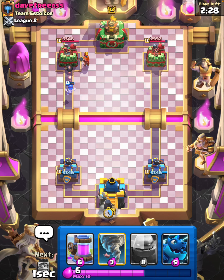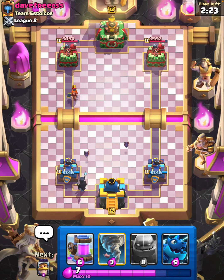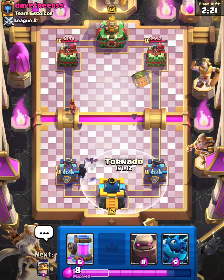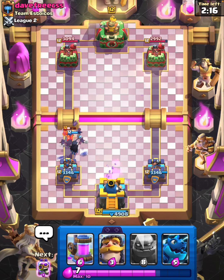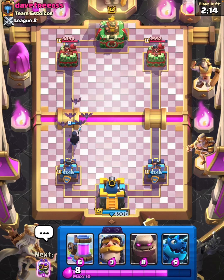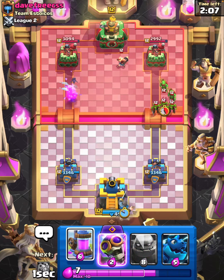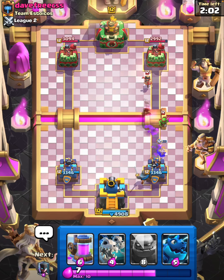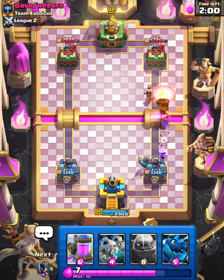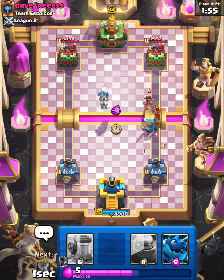We'll go Night Witch, and that Bomber does get a hit on the tower — very nice. The bats will help out. Let's try to activate the King — there we go, very solid. We have a lot of bats supporting. He's going to use an Ice Spirit. Knight in the back for now. Evo Bomber — don't want to take too much damage. I don't really care if we lose the Bomber; it almost hit that Princess though. Skeleton Dragons.